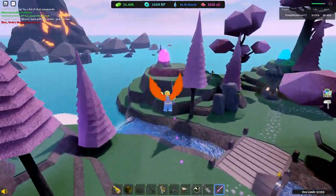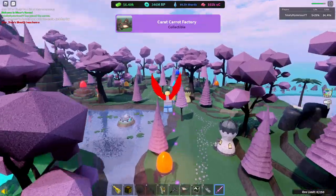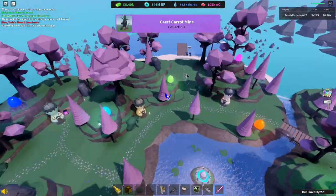You need to find two items on the map: the Carrot Mine and the Carrot Factory. The first one is located right over here — we go ahead and press Z and now we have the Carrot Factory. And the Carrot Mine is located right over here.